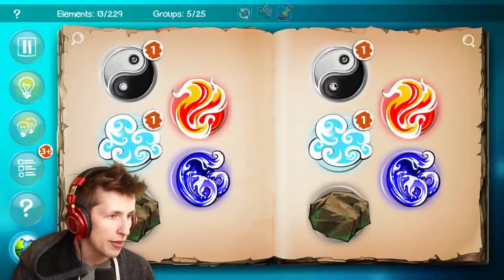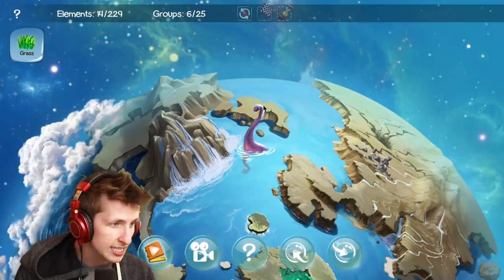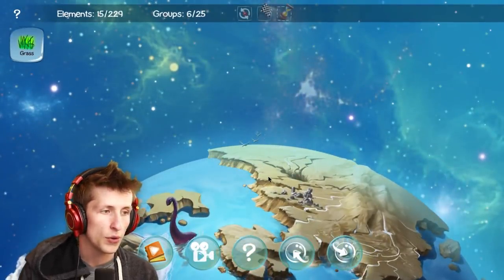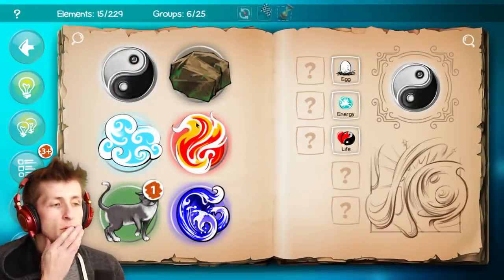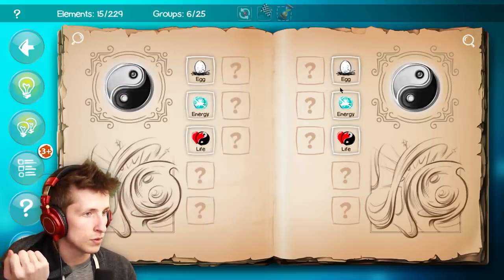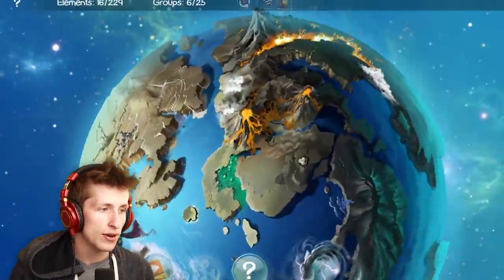So now that we have an egg we can actually do a lot. Egg and earth should make a dinosaur — we created life, look at the dinosaur! Egg and air should make a bird — now we have a bird, they're flying over the sky. How do we make humans? Egg and fire does not make something, I was hoping for an omelet. Egg and swamp should make like a lizard — so now we have a lizard! Lizards over there trying to steal the eggs.